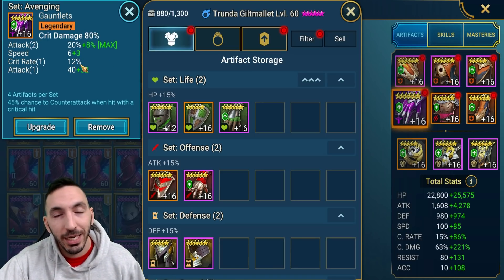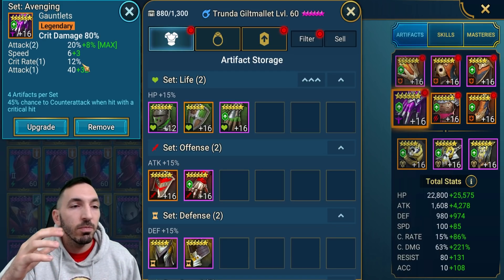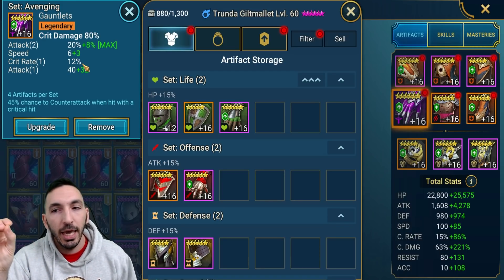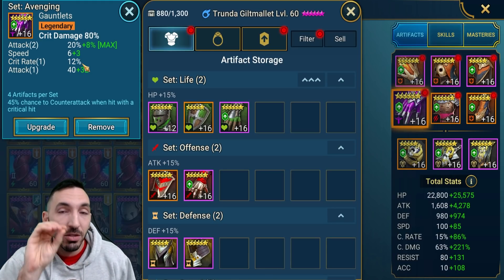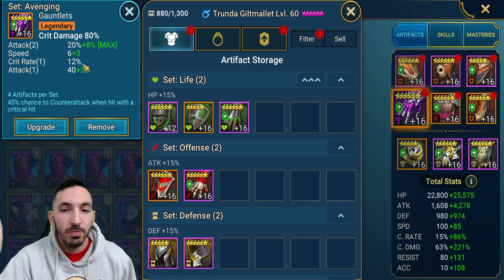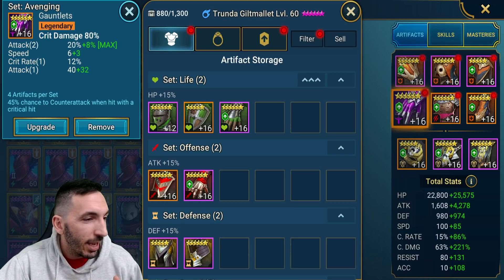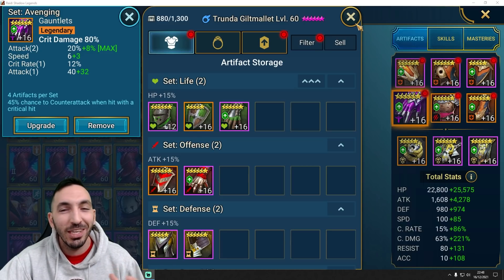The critical rate substat here is not optimal for a six-star item. There are ranges I'll show you in a bit — each item, depending on stars, and if it's legendary, can potentially roll four times on a single substat. That single substat roll can go all the way to 35% for critical rate. I'll show you now what I've been working on — I found it as a cool little experiment to see how far a damage dealer can go.